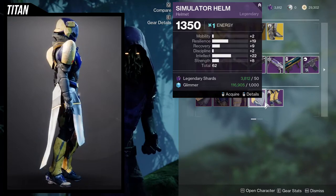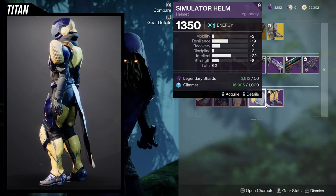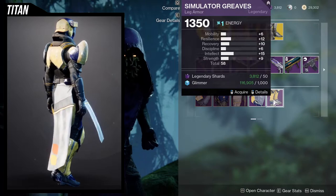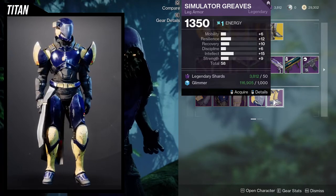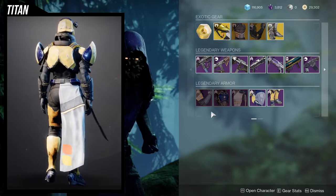The helmet is actually decent — a 19 in resilience. You're probably going to want to bump the recovery up to a 19 as well, and then into like the 22. This is pretty foul. I definitely would pick this one up. This one's pretty mediocre — if you don't have something better you might as well pick it up, but I would probably skip this one. Titans, let me know if you guys are going to be picking any of these up.